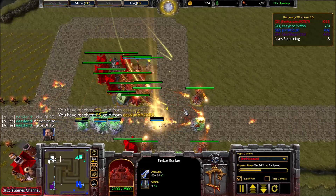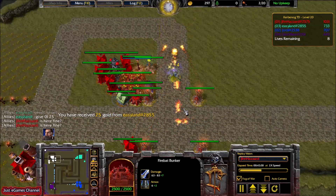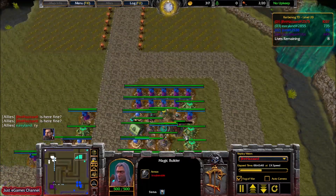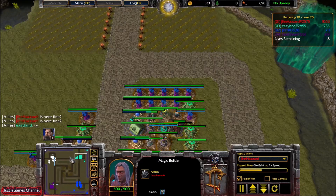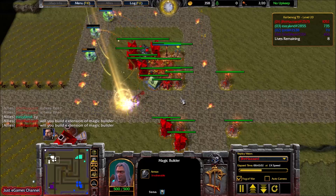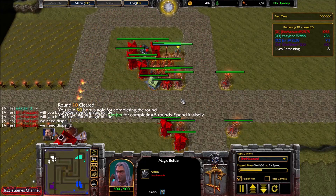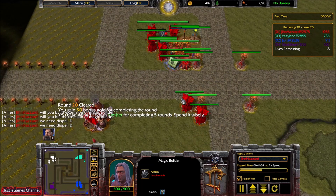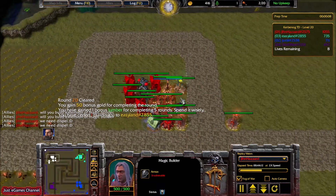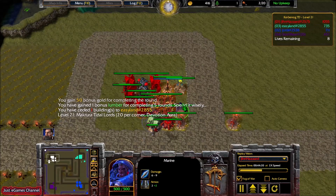First I'll build a Dragon Roost for the Teal guy — no problem. Then I'll sell this Marine and place another Firebat Bunker because I want to test this build. When I say I'll be building for someone, I come to his place and build there — then you can see this tower and give him the ownership by clicking the yellow plus on the tower. I have so much money and I have the wood.